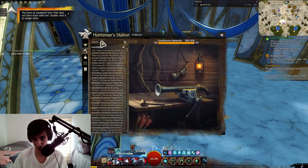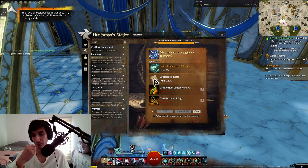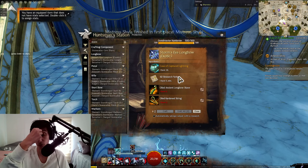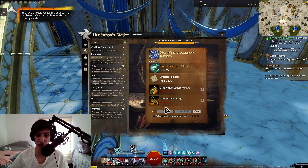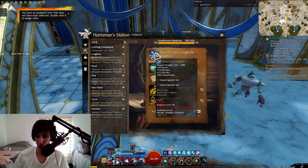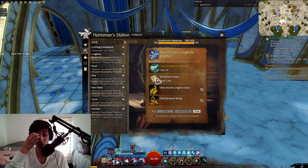For example, Storm's Eye weapons require 60 research notes, which is a bit of a nuisance, but it doesn't take that much time and they're not that expensive. What I usually do is buy a lot of materials, leave my computer crafting items that will be salvaged for research notes while I go do something else. Also important: don't research note the Storm's Eye weapons themselves — they only give around 30 notes, so it's not worth it versus the 60 that are required.